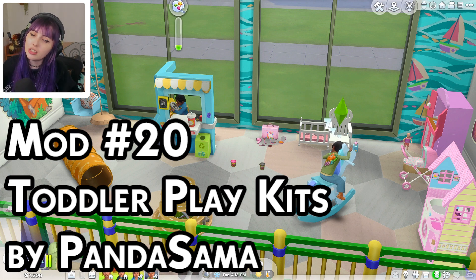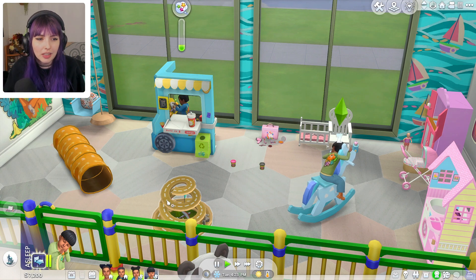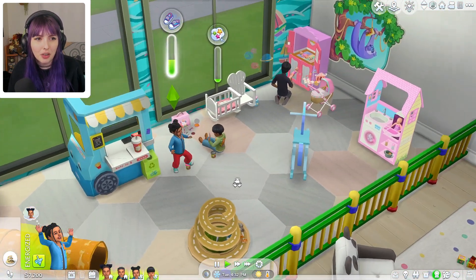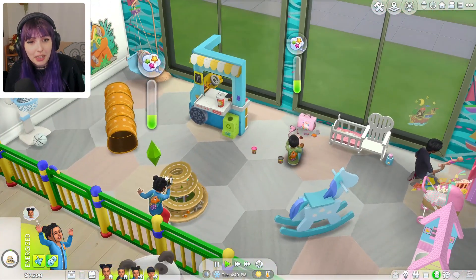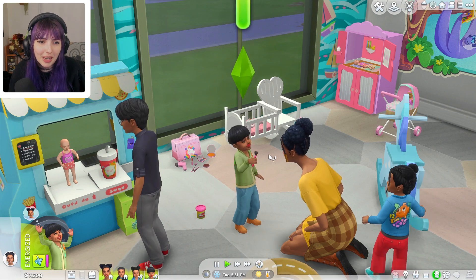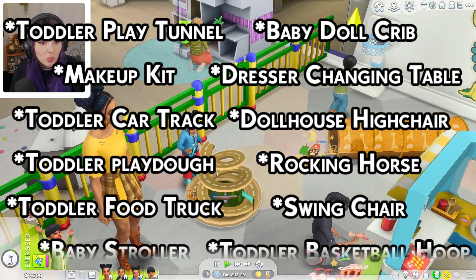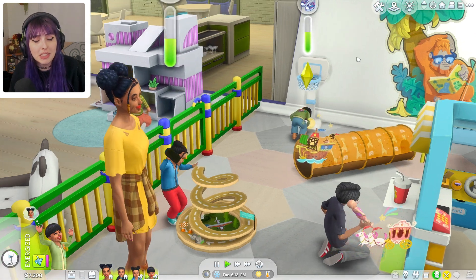Number 20 on the list is toddler gameplay items, because as fun and exciting as infants have been, I feel like toddlers have been a little let down with what they can actually do in the new pack. There are four separate little kit game packs by Pandasama that give toddlers a lot of different abilities — and kids and even adults can interact with some items too. There's even a little makeup kit where toddlers can put makeup on their mom's face. These game packs give unique gameplay items so toddlers can still learn their skills and not feel left out when a new infant baby sibling comes into the household.